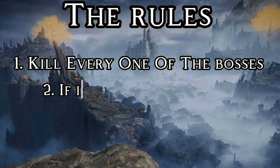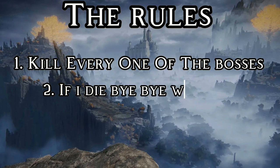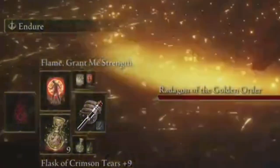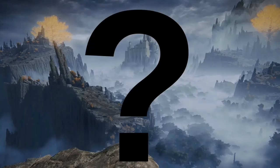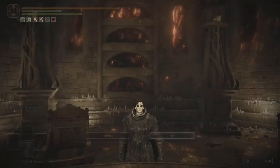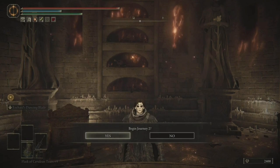Now, to spice things up a bit — if I die at all in a boss fight, I can't use the same weapon I used while I fought that boss. Let's say I was fighting Radagon and I used a lightsaber and I died — I would have to use another weapon. You with me? Okay, good. So first thing I did was start New Game Plus, and we're gonna see if we can beat the game just using a lightsaber. I hope you've enjoyed the video. Let's get into it.